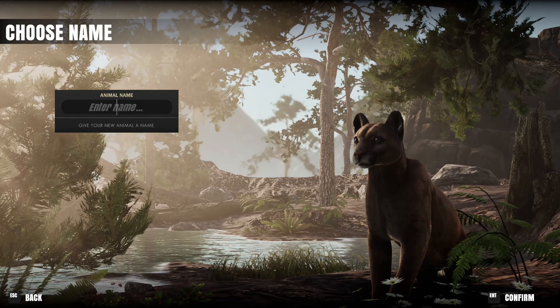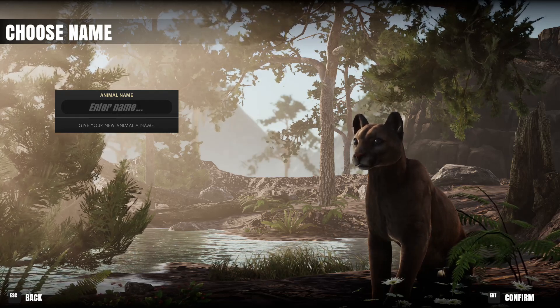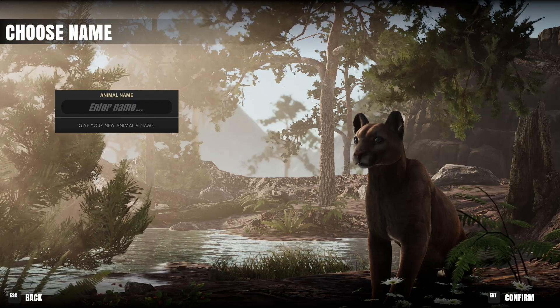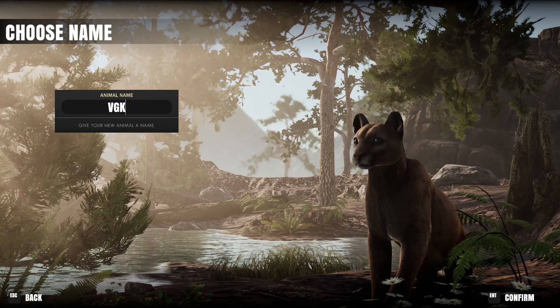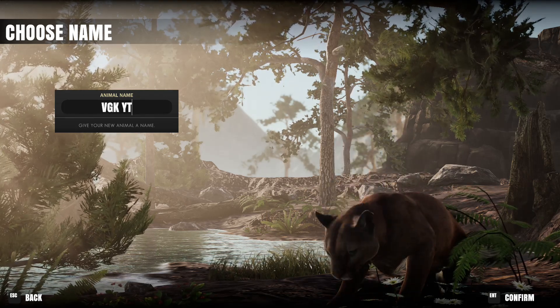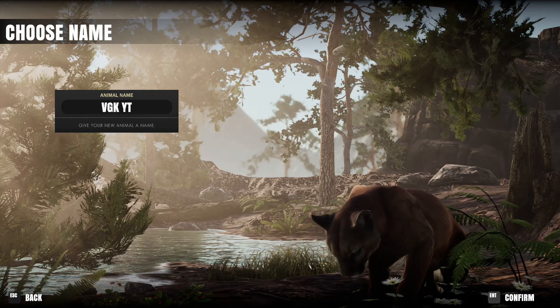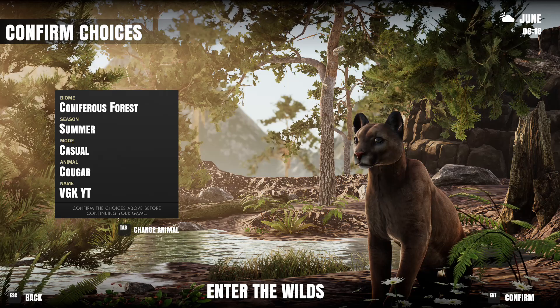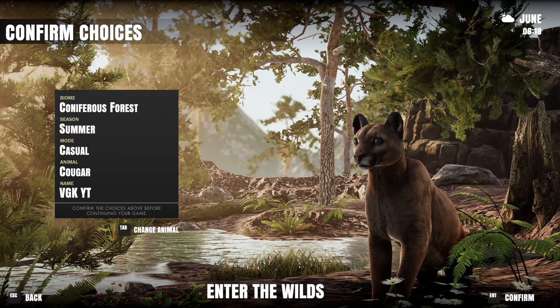Mountain lion, cougar - tons of different names - so we're just gonna go with that. I've already used so many names so let's just do the YouTube channel name, video game killer, so that way if I make another mountain lion in the future I do not get confused. I know there's a way to change the subspecies but I just really want to show the game.